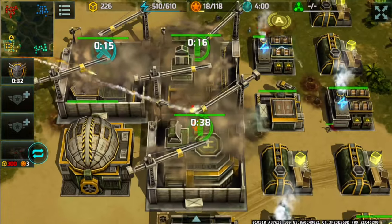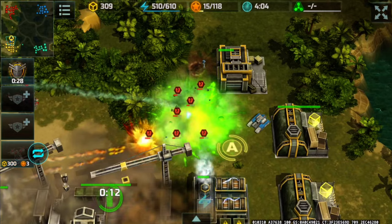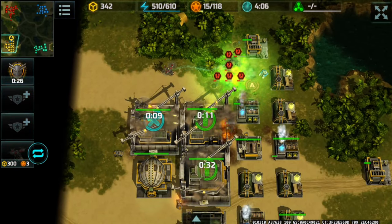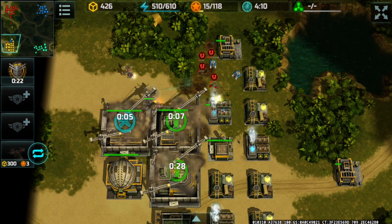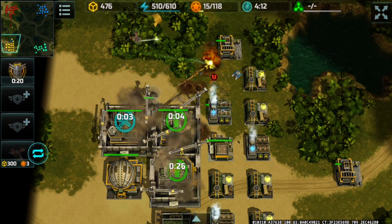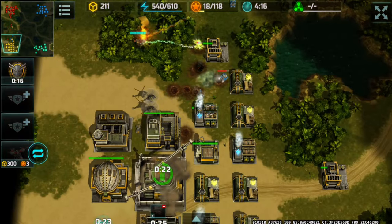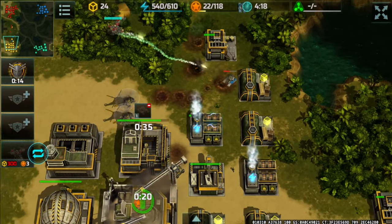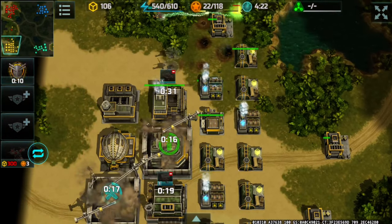I retreated and waited for the passive of the cerberus to expire. Circe's acid strike was a very big help here to soften up the units from the blue player, Tiger Like. I managed to defend while barely saving my power plant.